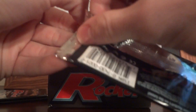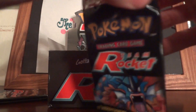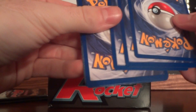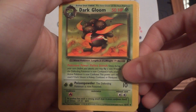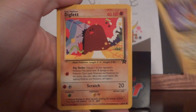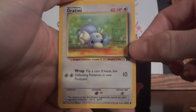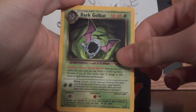Got three packs left. I'm going to be doing these in three parts, mainly because I'm in no rush to open up all these super fast — I'm going to cherish the moment. Dark Gloom, Dark Golduck, Dark Jolteon, Diglett, Sleep, Voltorb, Drowzee, Dratini, Ponyta, Magnemite, and Dark Golbat.